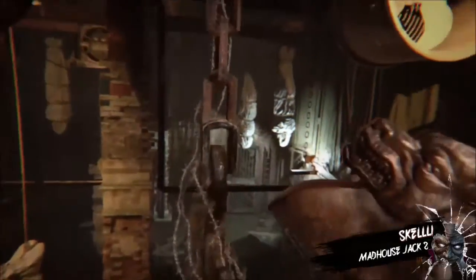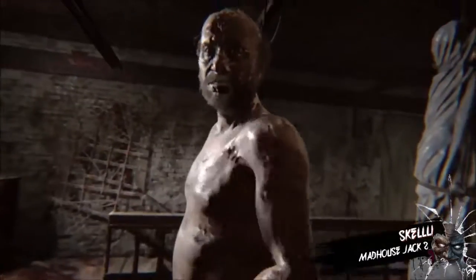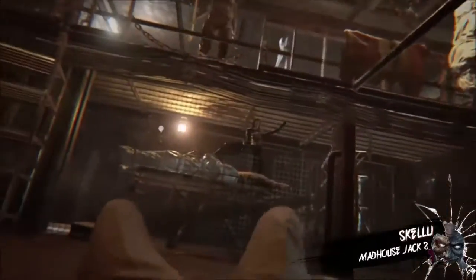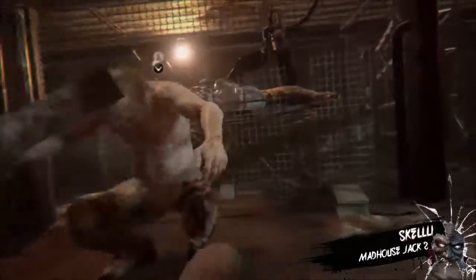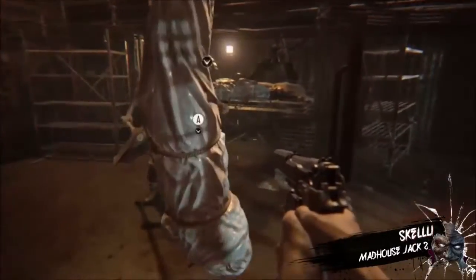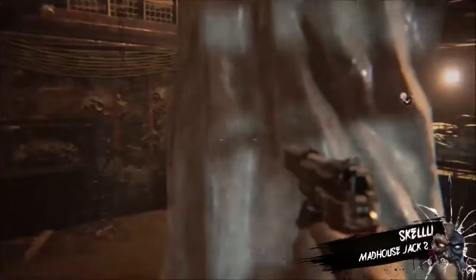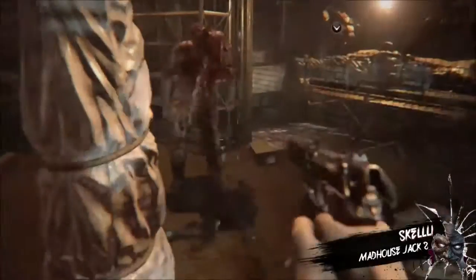What's up guys, Skelly here bringing you another Resident Evil 7 boss tutorial. This is chainsaw Jack on Madhouse difficulty. Highly recommend using the Albert with enhanced ammunition to make this boss fight pretty easy.